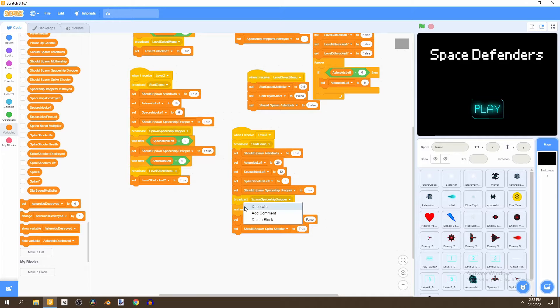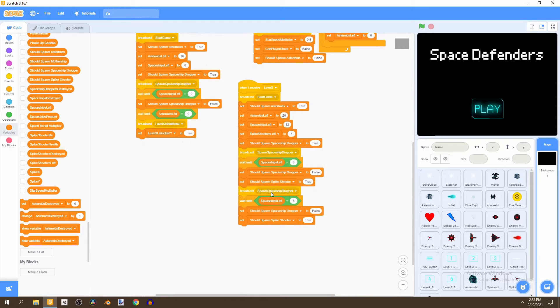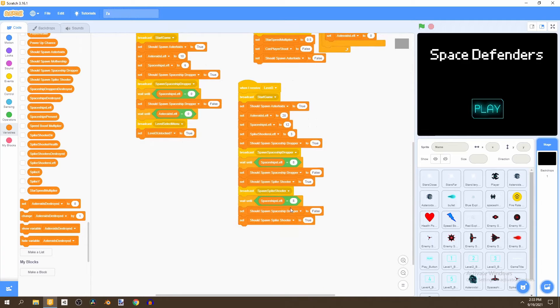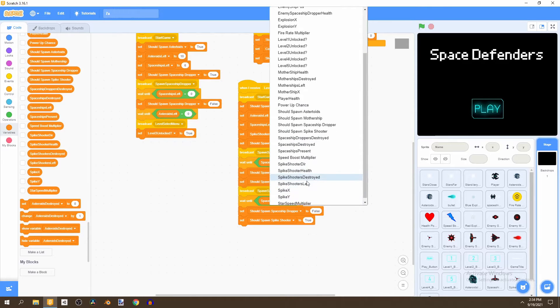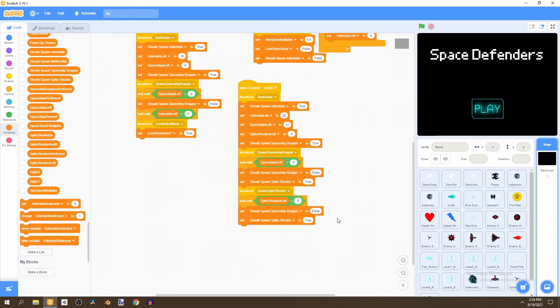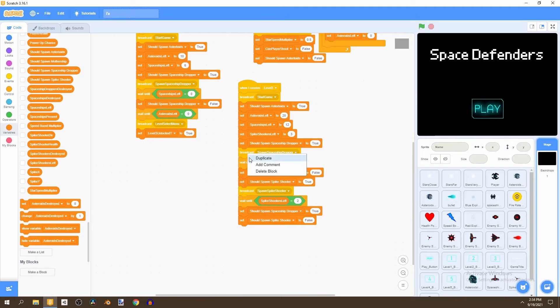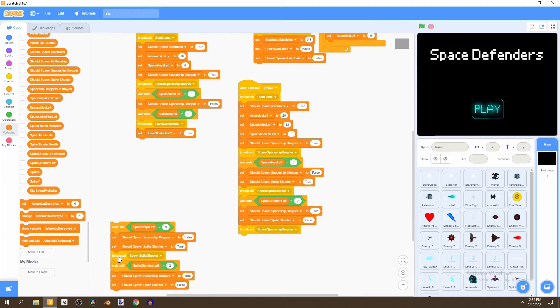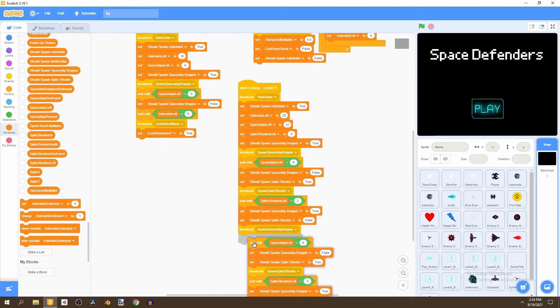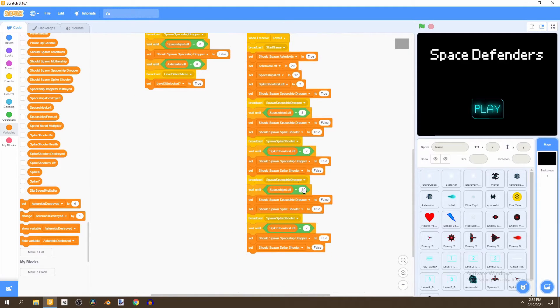We can duplicate this and bring it down, and instead of broadcasting spawn spaceship dropper, we broadcast spawn spike shooter. Right-click on the variable and say wait until spike shooters left equals to two. Then switch the spike shooter variable to true and the spaceship dropper to false. Duplicate this again and broadcast spaceship dropper.